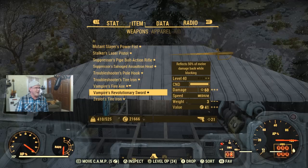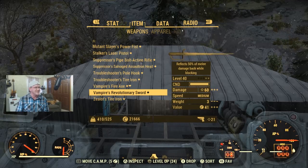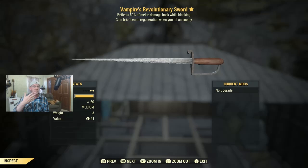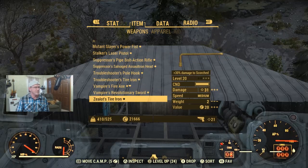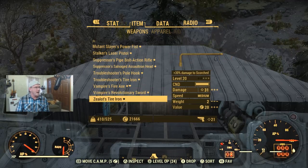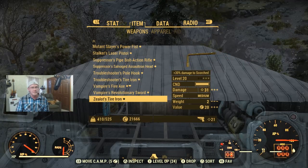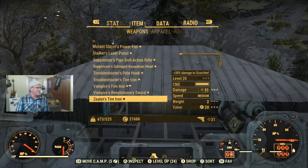I also have a Vampire Legendary Revolutionary Sword at level 40. It blocks 50% of incoming damage back at whoever's attacking you when you're blocking. It's an all right weapon — not the best I've shown, and at level 40 you probably have something better — but if you need it, I've got it for you.